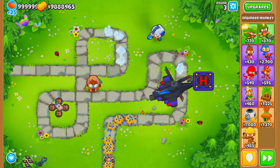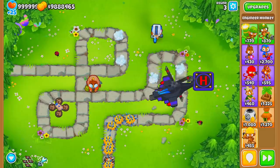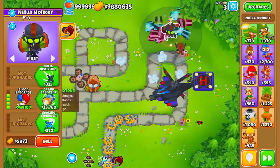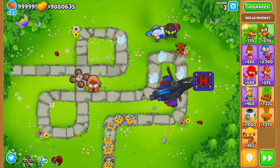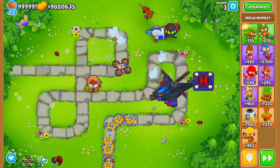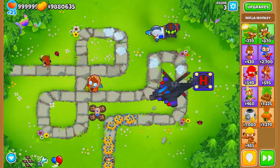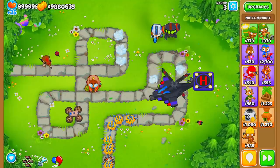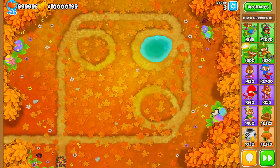Another stall tower option is Balloon Sabotage, which helps your Apache Prime by giving it more time to actually hit the bloons. That covers the Apache Prime strategy at number one — let's jump into number two.